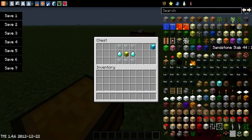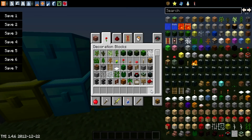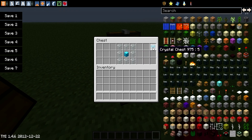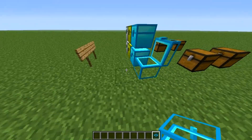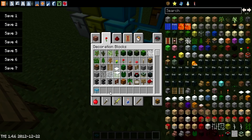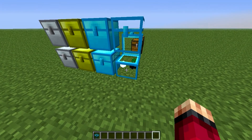For the diamond chest, it's a gold chest with two diamonds next to it and six glass on top and bottom. To make a crystal chest, it's simply six more glass around the diamond chest. I think the diamond and crystal chests are the same size, but the crystal chest does look a lot cooler.